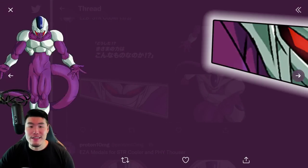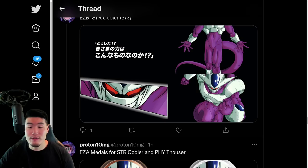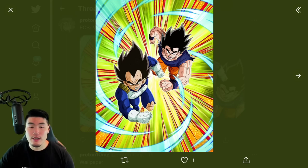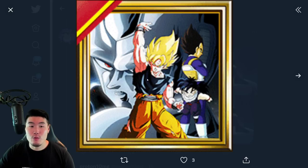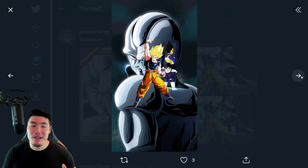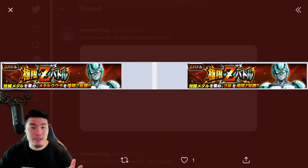As you guys can see, right there we have the Final Form Cooler, also his Extreme Z Awakening Medals, and also the new chain battle boss which is Goku and Vegeta. We have a new wallpaper which will be given out for the co-op campaign that's currently going on, so everybody will be able to get this wallpaper probably soon. And we also have a new My Data category banner for the titles associated with the Metal Cooler Extreme Z Battle event.